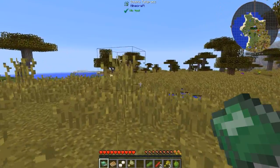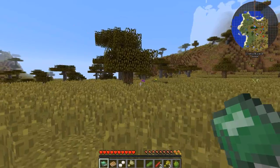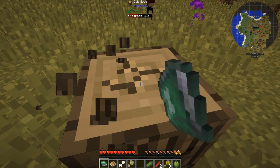We have in here Immersive Engineering, Botania, Blood Magic, Natura, Tinkers. We have new Tinkers, all updates. We actually have Mekanism as well.